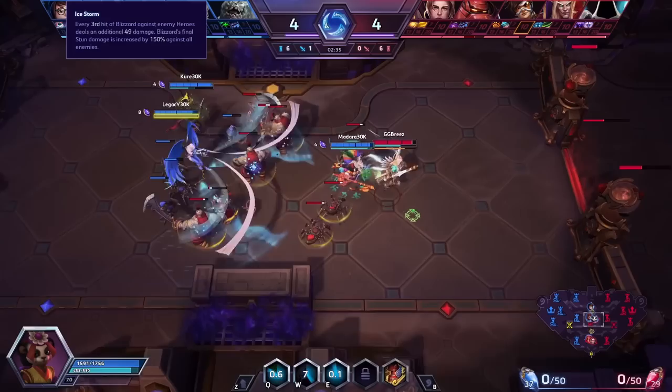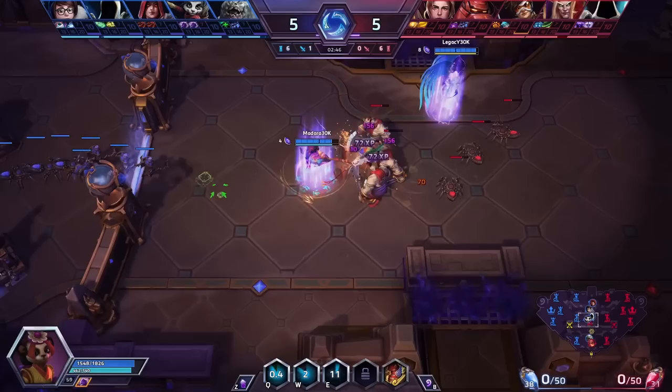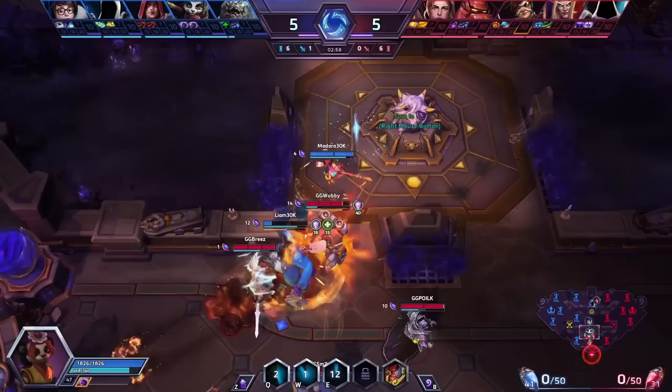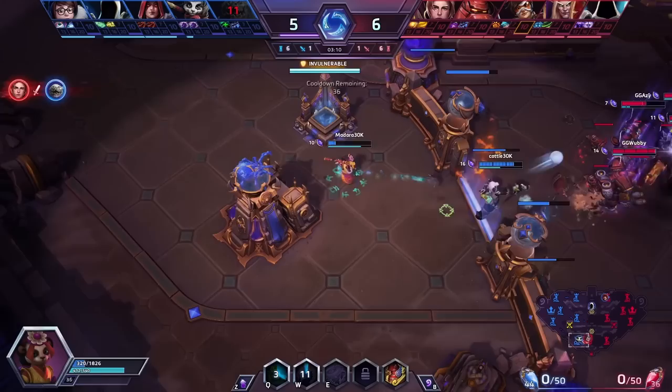I see the level one talent Ice Storm there, which helps out with wave clear a bit. That definitely makes it a lot easier. This is probably why we were losing in the early game — we just have very little wave clear going into Tomb, which is always a problem. But it's kind of expected with a double support comp. You just have to hold out until you can get to the point of the game where you're team fighting a lot more. On the enemy side, is there anything that counters your double support draft? They could have countered a lot harder, I think.